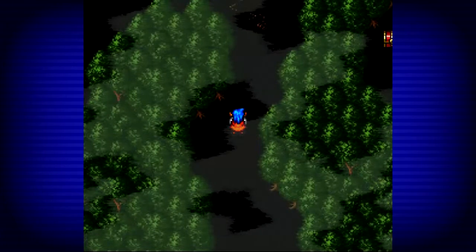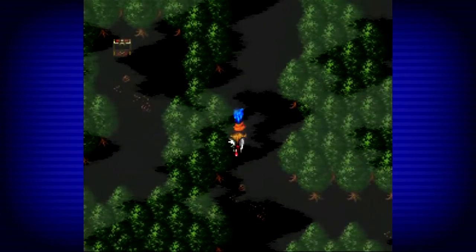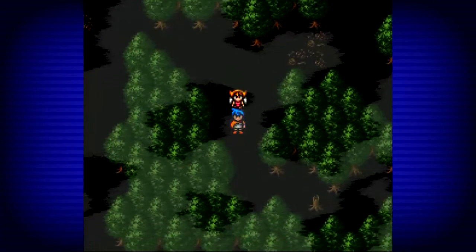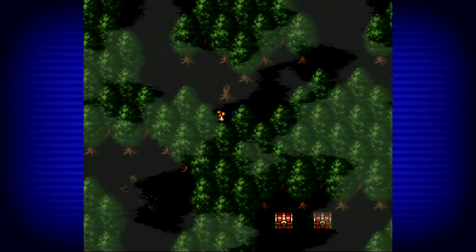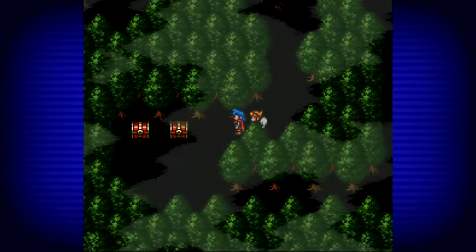Hey and welcome back to the let's play of Breath of Fire on the Super Nintendo Entertainment System. In the last part we looked at the town of Tantar and Toontar. From what we can gather, something funky is going on in this forest — it is the Forest of Despair. There's Dark Dragon activity up here for some reason, so we're here to have a look and see what's going on.